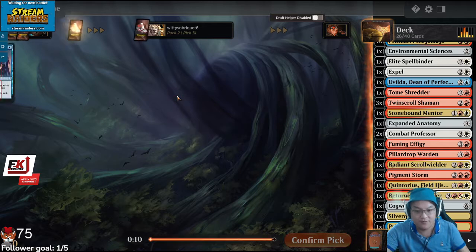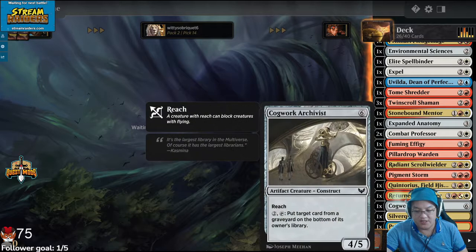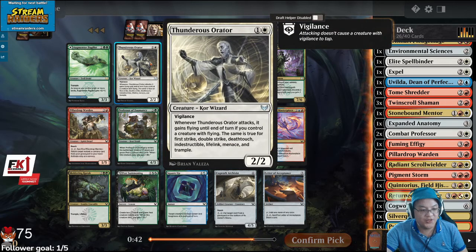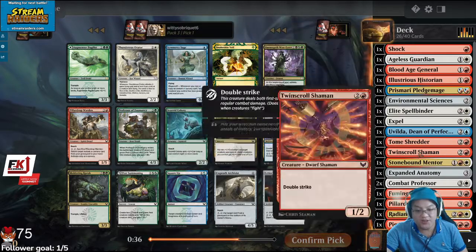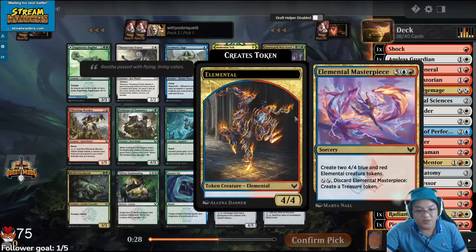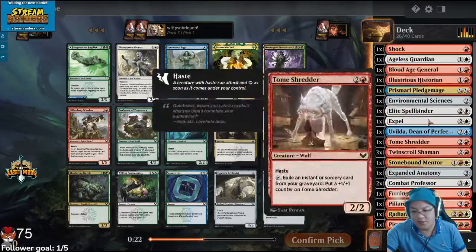I don't know. We saw a 5th pick Environmental Sciences also, which makes me think nobody really is doing stuff seriously. I think this Orator is really good. We actually have a couple flyers, so this would be a 2/2 flyer, possibly. I don't mind the Pillar Drop Warden also. I could splash the Elemental Masterpiece, but I don't know if I need to — I feel like we have enough win conditions.